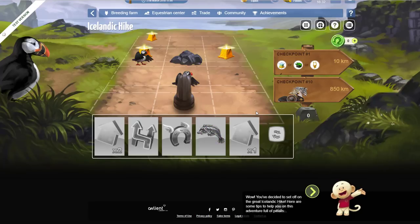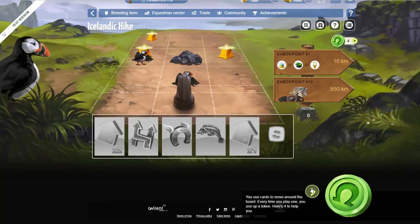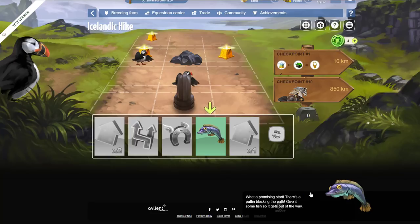This doesn't look like anything I've seen before. While you've decided to set off on the Great Icelandic Hike, here are some tips to help you with this adventure — full of pitfalls, that sounds ominous! You use cards to move around the board. Every time you play one, you can use up a token. There's a puffin blocking the path — give it some fish to get it out of the way.